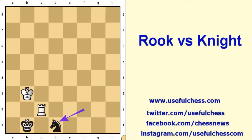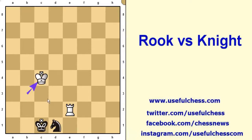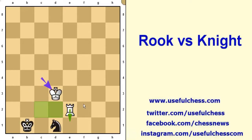In this game white will try to isolate the knight. White Rook threatens to pin the knight. Black king defends it. White king tries to control c2 and d2 squares, and then the Rook will pin the knight.